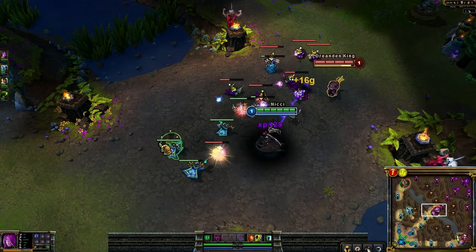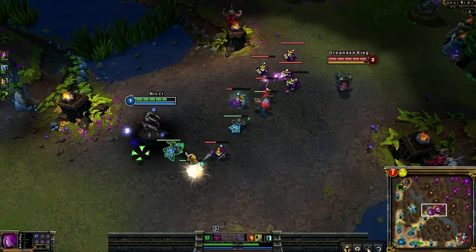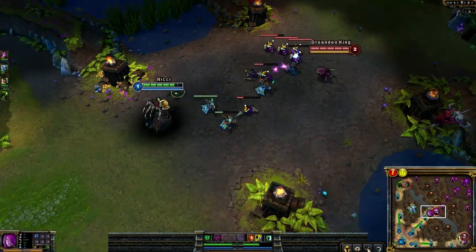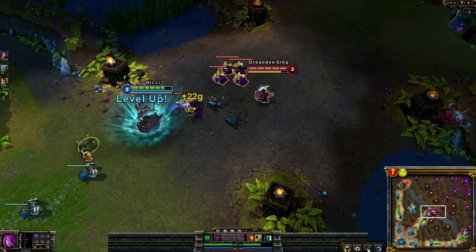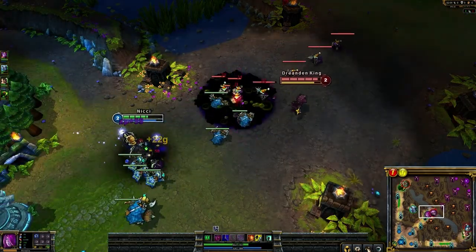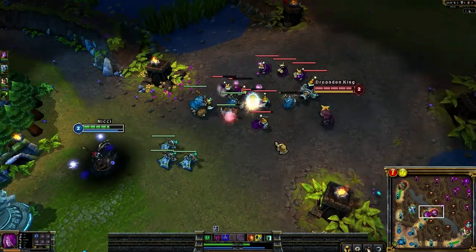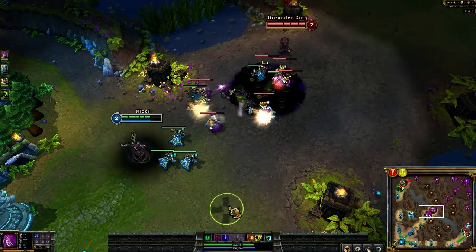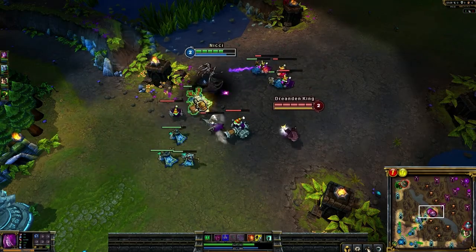Kennen started with W. That's cute — he thinks he's going to whittle me down. I'm glad I had the extra Spellvamp because that's going to make all the difference in the world. He doesn't have any AP at all yet. Yeah, he thinks he can whittle me down, which is actually pretty cute.